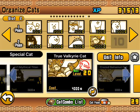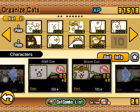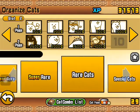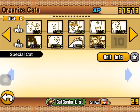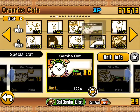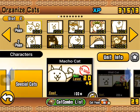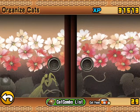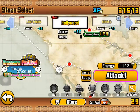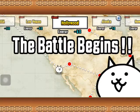She doesn't need to be that high level, then you can replace. You can do this without Samba, but I highly do recommend Samba — she makes it very easy. Hopefully I also get the treasure, so win-win.